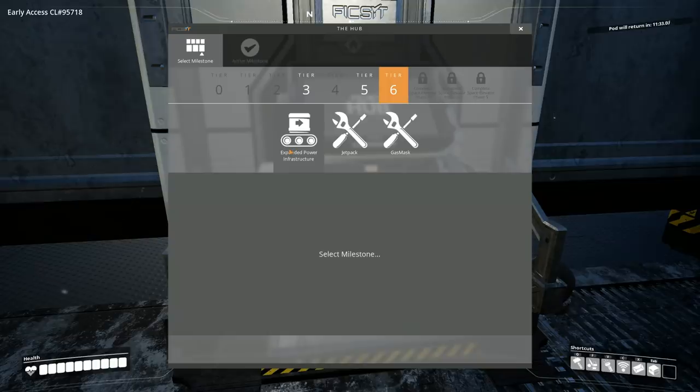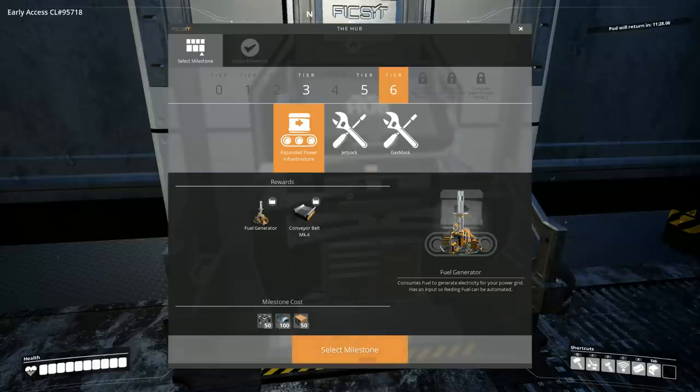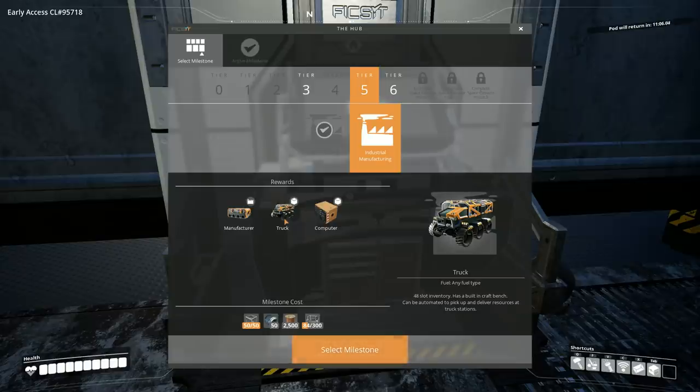Let's look at tier five and also tier six. In expanded power infrastructure we have a fuel generator that consumes fuel — so way better power probably — and conveyor belt mark four at 450 resources per minute. It looks like computers is going to be our end factory for this stage. There's also a truck with a 48-slot inventory, built-in craft bench, automated pickup, and it'll take any fuel type.